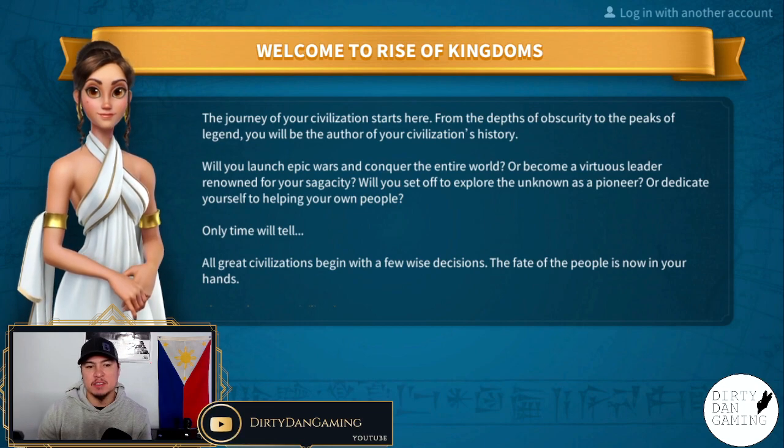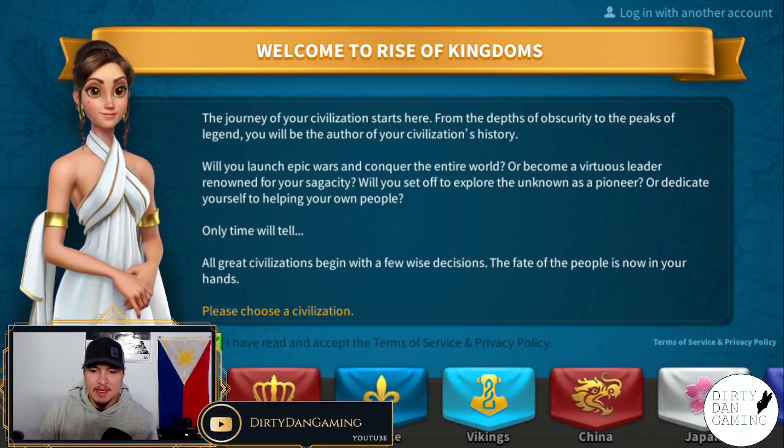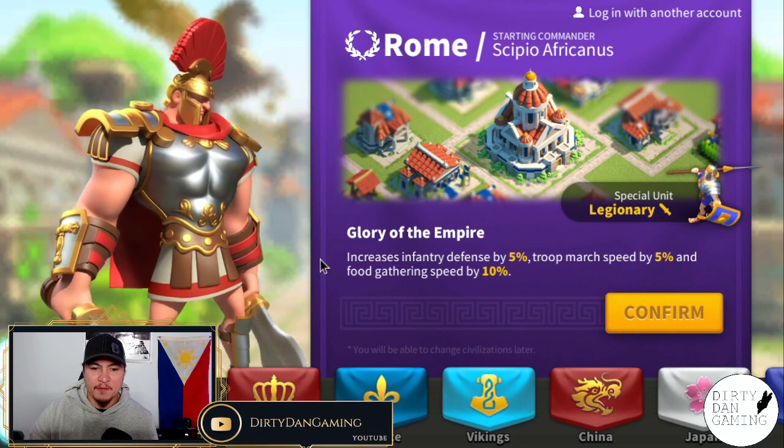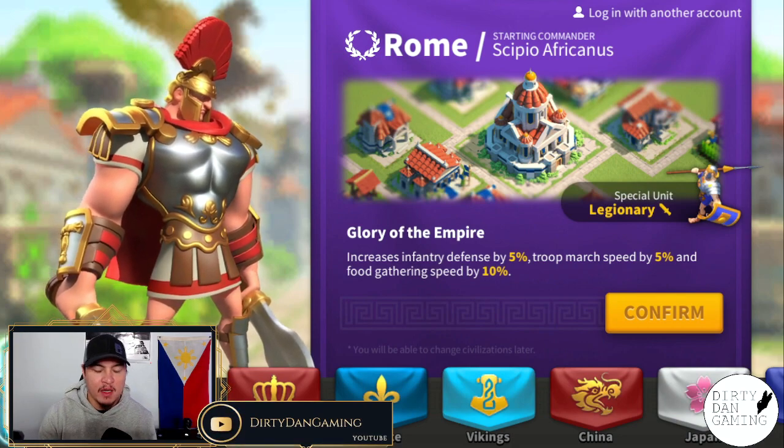Upon opening Rise of Kingdoms, this is going to be the very first thing that you see — the welcome screen and your welcome message. It is then going to ask you to pick a civilization. Each civilization that you pick is going to grant you with the commander being shown. For example, Rome gives you Scipio. You're also going to be getting some nice buffs that come along with the civilization, as well as a specialty unit. I'm going to keep this really cut and dry — there are really only two options you should be thinking about when starting a new account.